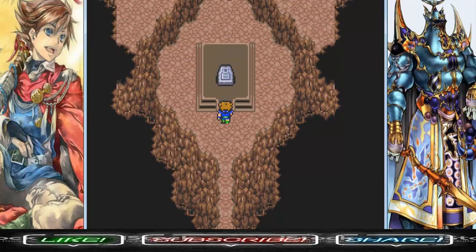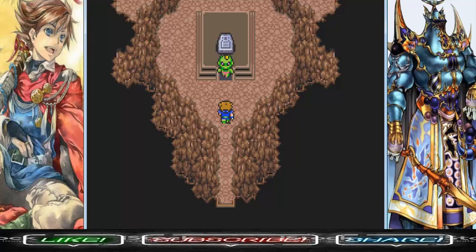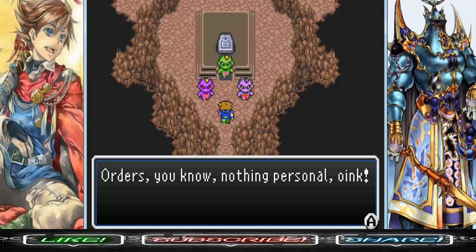Alright, the third tablet! Oink oink — X-Death sent pigs to kill us. X-Death's next minions are pigs. Really, X-Death? You couldn't send someone more powerful — like a summon? Instead you send ugly pigs, on top of the ugly alien monsters in this place. Oink oink to you, bitches!